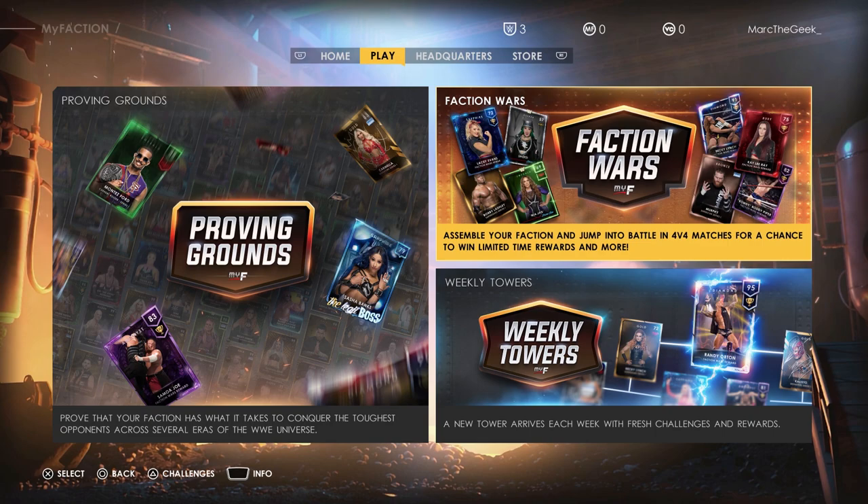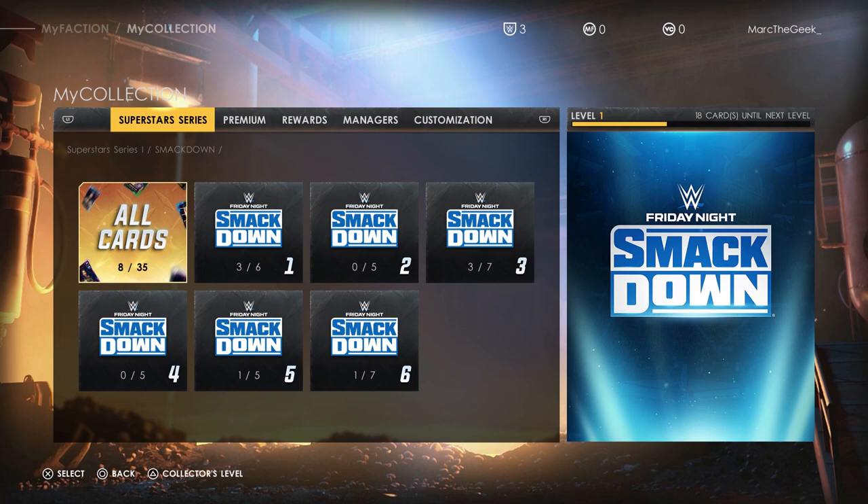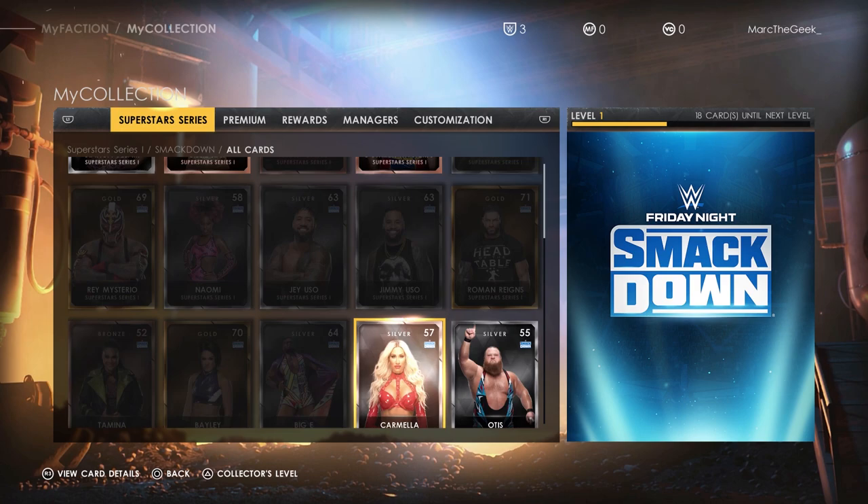You got challenges at the bottom - you're going to play things like Faction War, Weekly Towers, Proving Ground. You got My Collection, Management, Evolution, Cards. In My Collection I think I have only eight cards, which when I opened this for the first time I got eight free random cards.